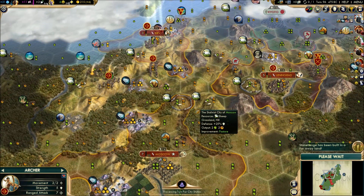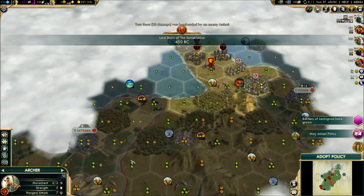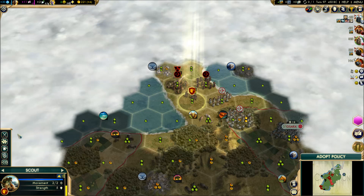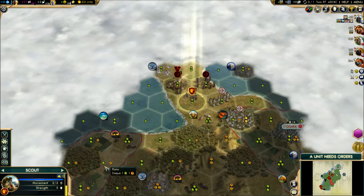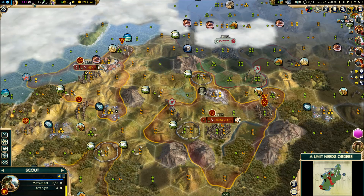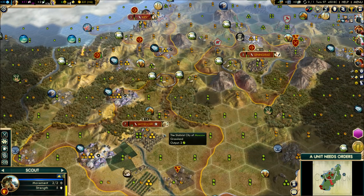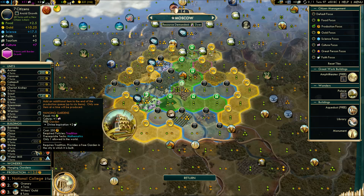I'm thinking we should probably get a settler out at some point soon, from one of these cities — probably Leningrad. My scout borrowed an enemy archer — look, another archer spawned. Let's just keep the scout healing while the Japanese kill that archer. Finally we got that tradition opener completed. We have 39 turns with no social policy — I guess I'm adopting the extra happiness and golden age length at this point. My next thing is probably going to be my guild after my granary.